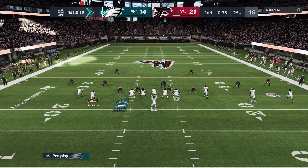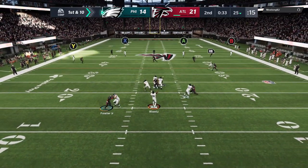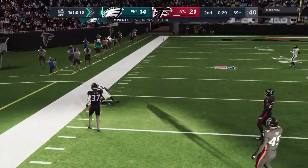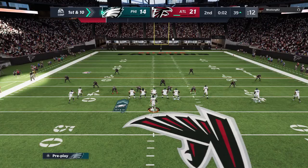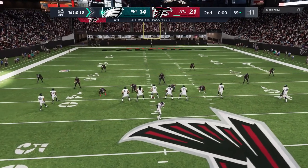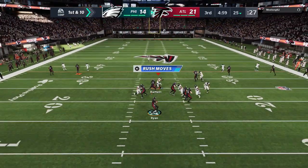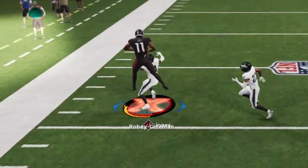Going back to the fade out play, doing the exact same setup against Cover 3. The wire out — I could have probably caught and ran that but I wanted to safe catch and get out of bounds. I try to hurry up and call another play, but it just goes right back to the play call screen and runs off 25 seconds. I thought the wide triangle would do the hurry up, but it didn't even give me that option. Maybe they changed that button — like I said, this is my first game, I don't even have all the functions down.